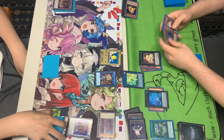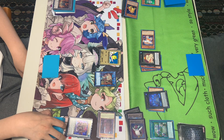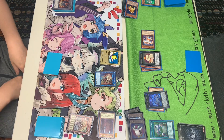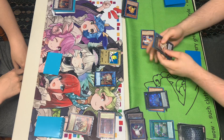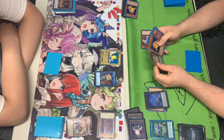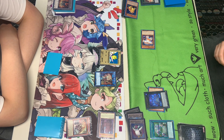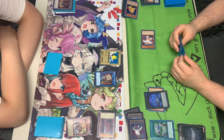We're going to chain the Elf here, summoning out the Red and letting it be bounced back. Especially summoning the Ecclesia, which is going to be all good. We're going to activate the effect here and chain the Toad. Toad effect is going to activate, adding us back the Swapfrog. And going to simply pass his turn.